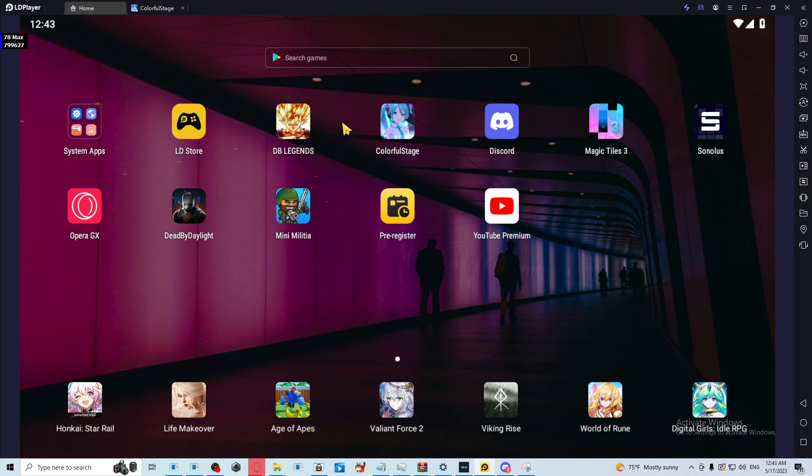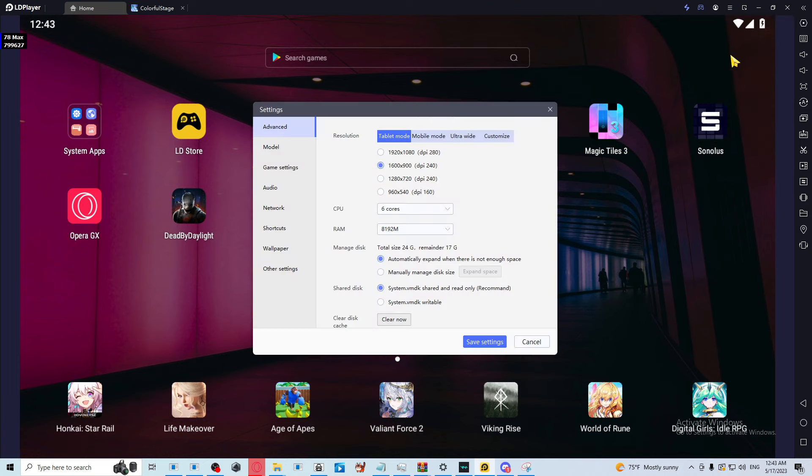The very first thing you want to do is go to Settings, and make sure that the resolution is set to 1600 by 900.